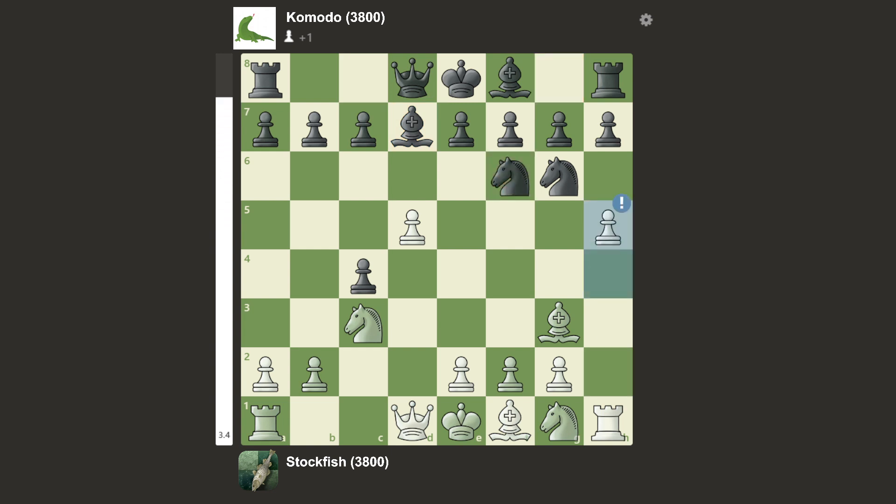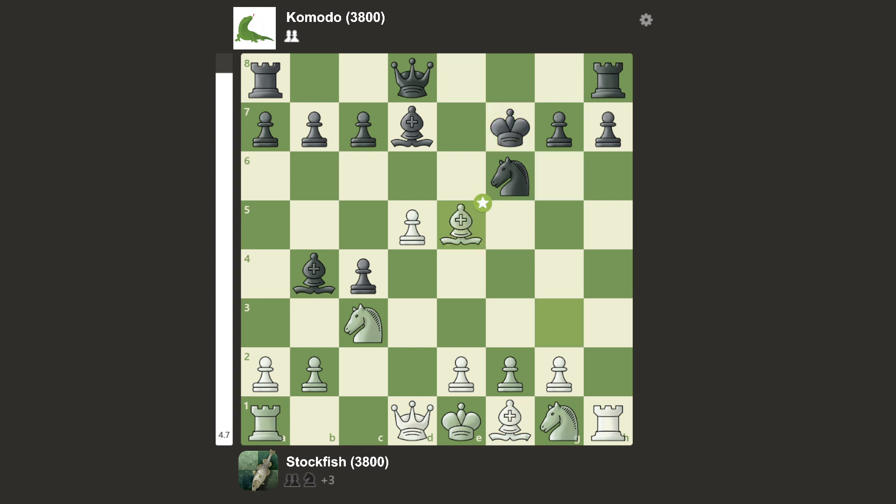We have knight there, which is a blunder, because of h5, and the knight is trapped. We have e5, takes, bishop there, takes, push check, takes, takes, and rook e8.